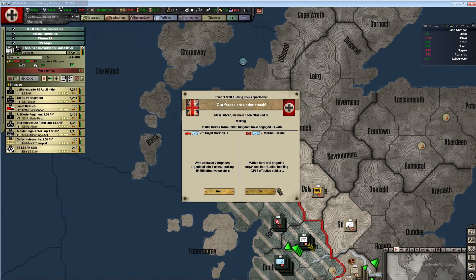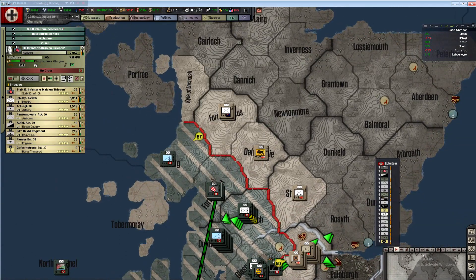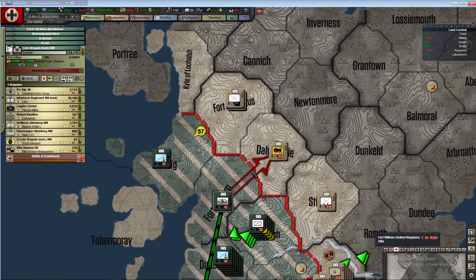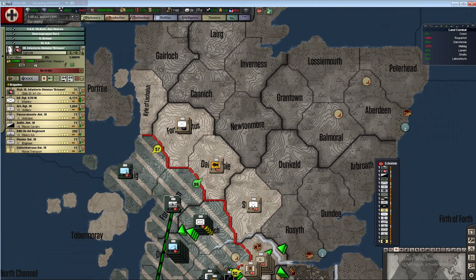The more land we can take the better. Let's see what we've got here - a Panzer Lehr division attacking into the mountains. You might have some luck... that's an armor division, probably not going to have any luck there.